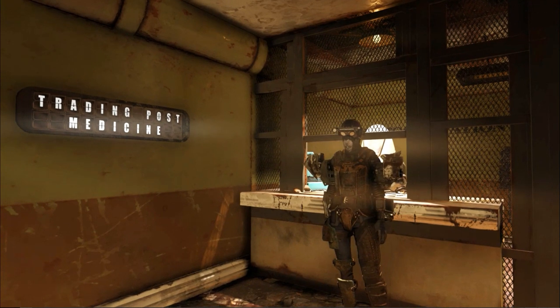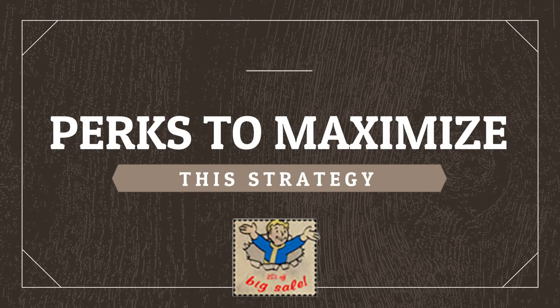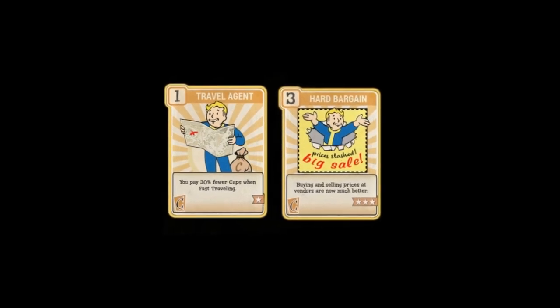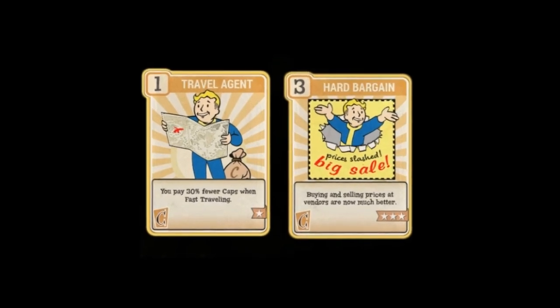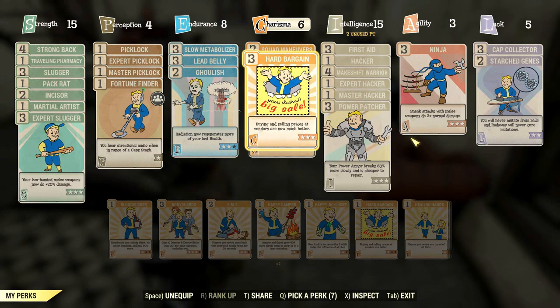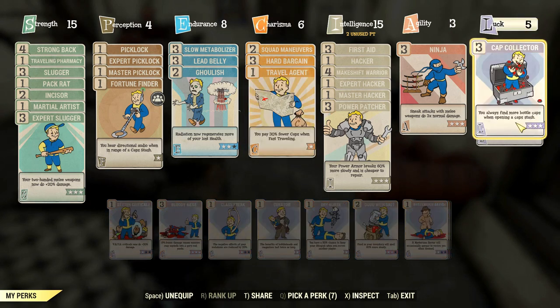Let's start with the perks that can maximize this strategy. You basically need two perks: Travel Agent, because you need to travel quite a bit, and Hard Bargain, because you're going to be selling a lot of items to vendors — this allows you to sell fewer items for more money, which means less scavenging. You can also have Cap Collector to increase money from cap stashes.